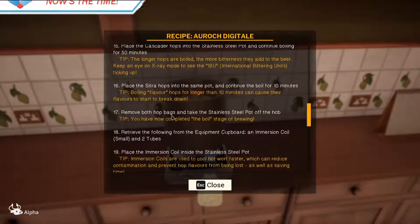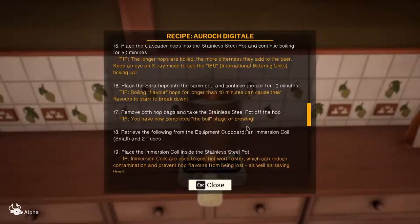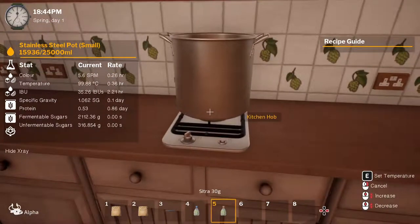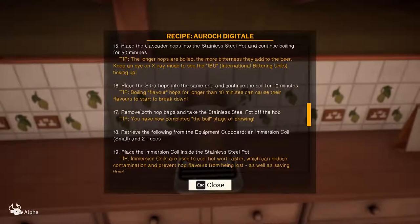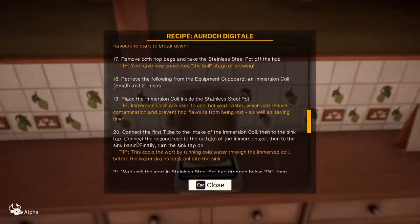Remove both hop bags and take the stainless steel pot off the hub. Retrieve the following from the equipment cupboard: an immersion coil (small) and two tubes. Place the immersion coil inside the stainless steel pot. Connect the first tube to the intake of the immersion coil into the sink tap, and the second tube to the outtake into the sink basin.